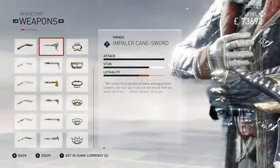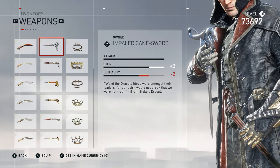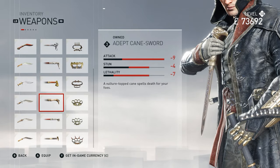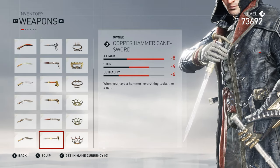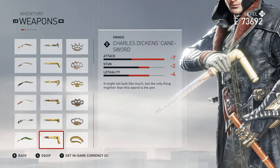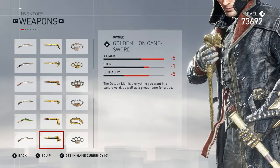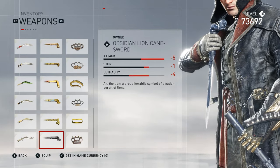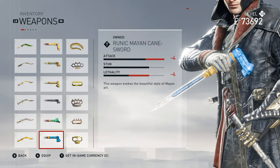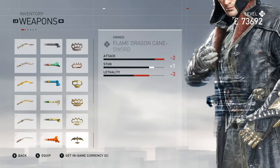Moving on to cane swords. The Impaler Cane Sword, Initiates Cane Sword, and Noble Cane Sword — these three are DLC, I think from the Jack the Ripper DLC or season pass. Then: Adept Cane Sword, Abraz Mara's Cane Sword, Copper Hammer Cane Sword, Ocean Cane Sword, Goddess Cane Sword, Mayan Cane Sword, Sir Lamaze Cane Sword — and Sir Lamaze Cane, which is not a sword, just a cane. Charles Dickens Cane Sword, Gold Lion Cane Sword, Lord Pierston's Cane Sword, Obsidian Lion Cane Sword, Jade Dragon Cane Sword, Runic Mine Cane Sword, Ivory and Jade Cane Sword, Light and Dark Cane Sword, Flame Dragon Cane Sword.